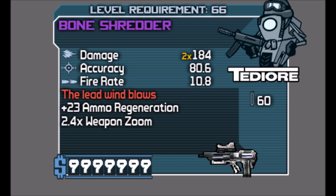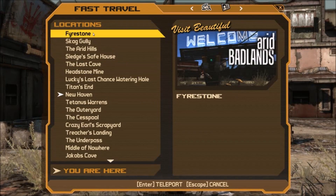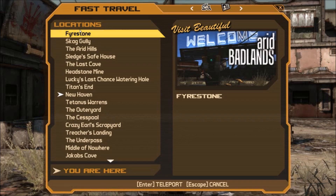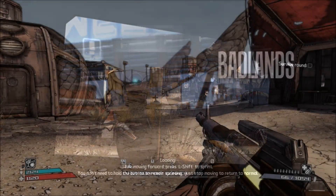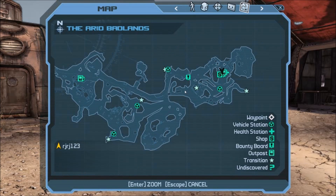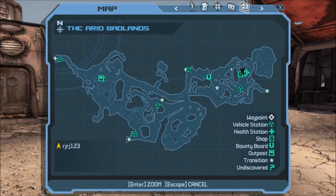So let's get right into how to get this. To get this weapon, you want to fast travel over to Firestone. The boss you've got to go kill that drops this thing is Bonehead. You actually fight him during the mission 'Bonehead's Theft,' which is one of the earlier main missions. Bonehead is located right there on the map.